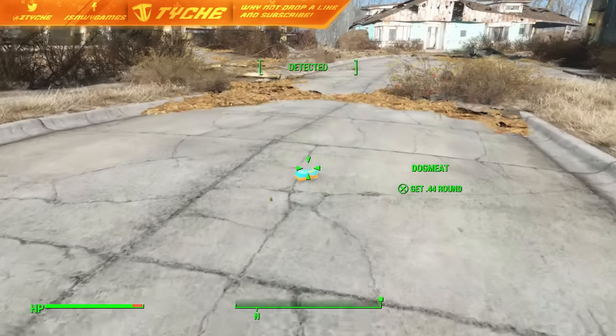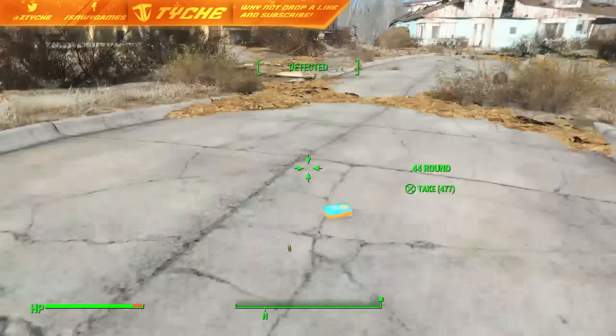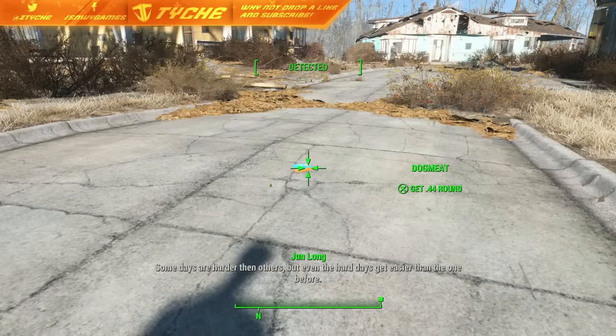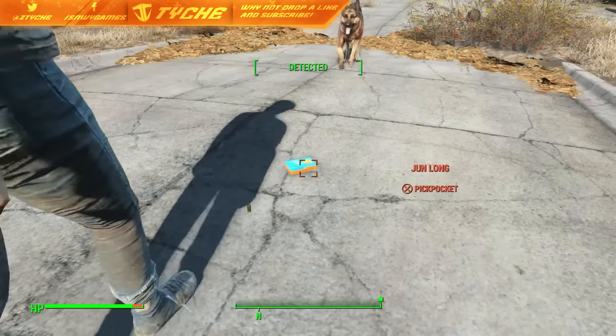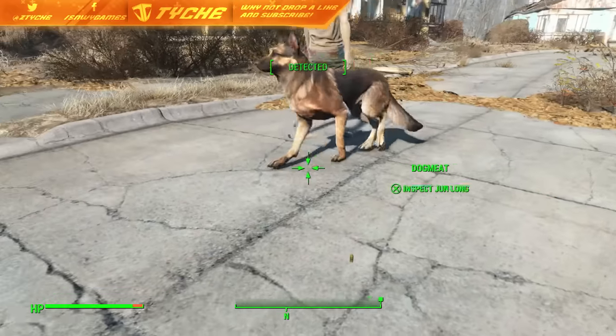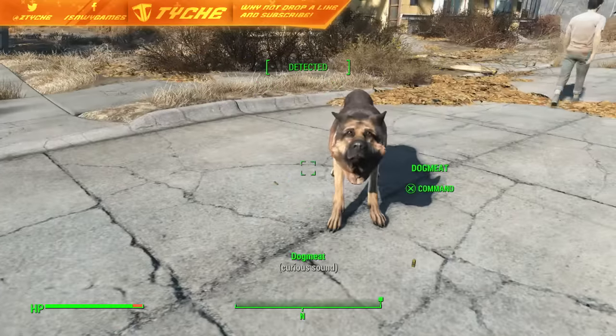And now we're going to command him to take that. We're going to get close enough so that as soon as he comes in front of us... get close enough so as soon as he drops his head we can pick it up. And now he should come over and drop another one. Yeah, there we go — he just dropped another bullet.